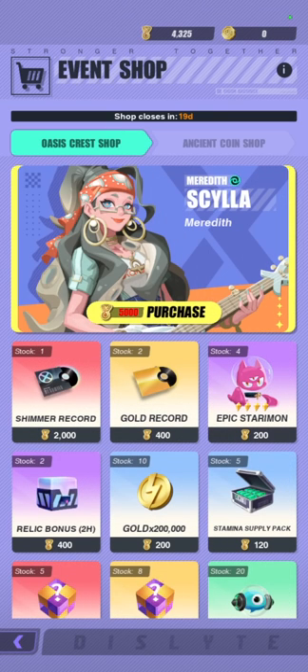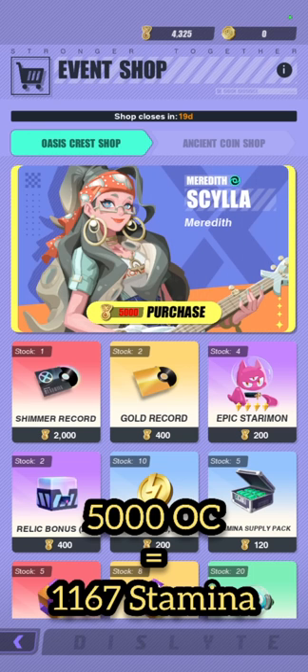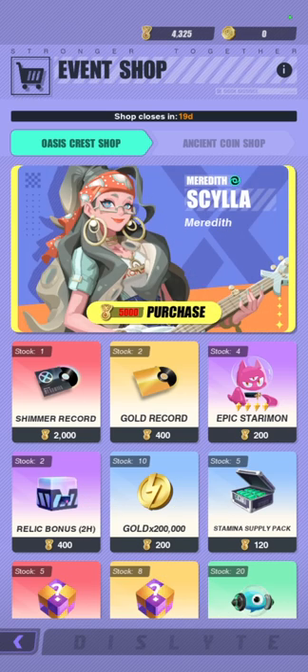So for example, Scylla over here costs 5,000 oasis crests. In other words, if you farm the highest difficulty in the event, it's going to cost you almost 1,200 stamina. But is she worth it? Absolutely, because she is a one-off choice until she goes back into the banner. Before that happens, she is going to be impossible to get. So I do feel like she is pretty worth your time and stamina.